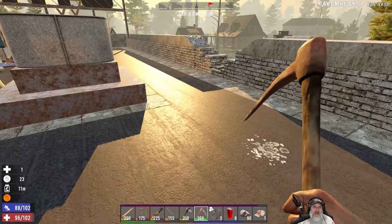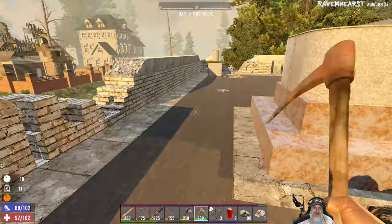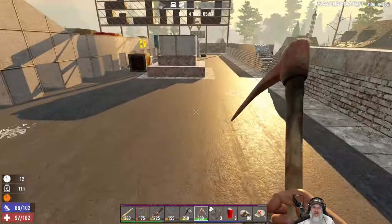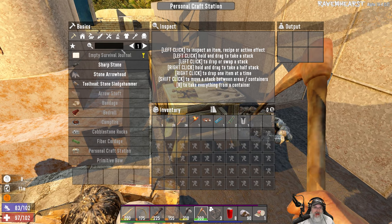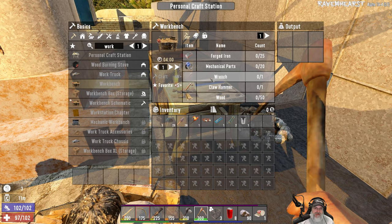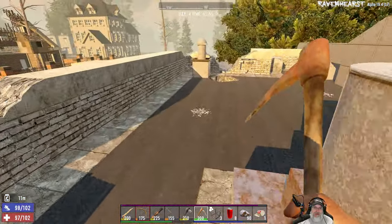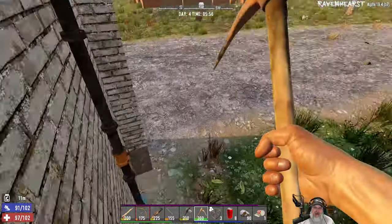It's day four, by the way, so at some point we've got to start thinking about horde night, but we still have a little bit of time before we really have to worry about that. I think the thing to do today is keep looking - we need a hammer and a wrench, that's really what we need. We're also going to need forged iron, which is going to be interesting. Let's just get out and about and start looking around for that stuff.